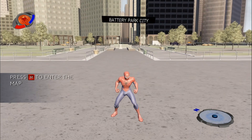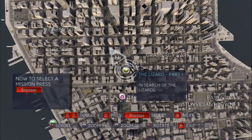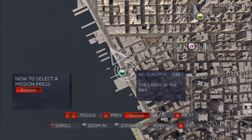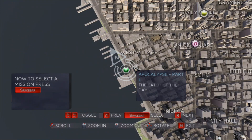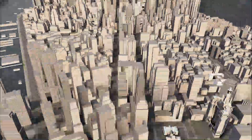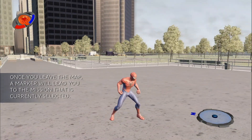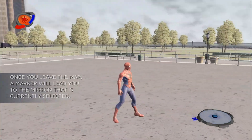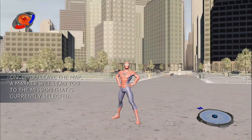To navigate this grand old city, once you've found a mission you'd like to try, you can push this button to mark it. Then, when you leave the zoom map, an indicator will be on screen that will show you how to find that marker. Okay, that's the zoom map — it's a handy feature, so if you're not sure what to do next, remember you can look up your options. Now get out into that city and do your thing!